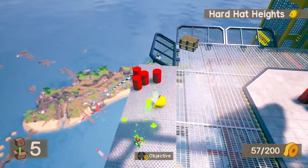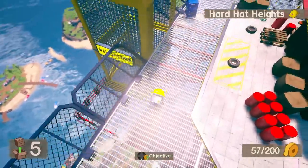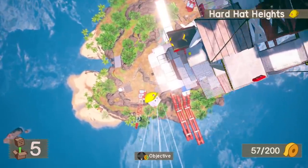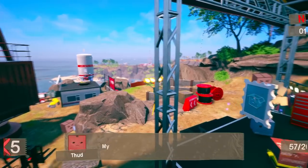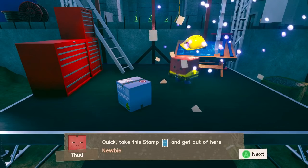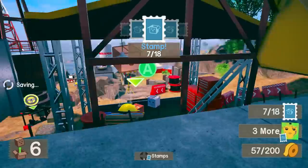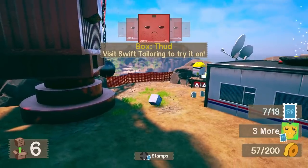I assume this isn't the only playground you get — if it is, it is quite big. There are the islands I jumped out to as well. It's nice that it's all rendered and you can see stuff still moving. Weeee! My hard hat! 'Just in time — the GPS inspection force will be here any minute. Take this stamp and get out of here!' I'll take my stamp, thank you very much. 7 out of 18 — I need 3 more and then I can do the next story mission. I can also unlock a new box cosmetic — Box Thud.